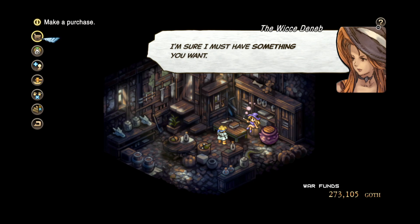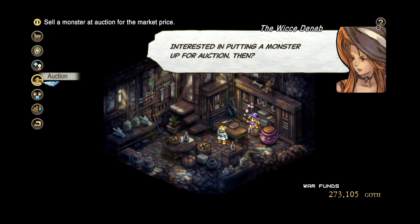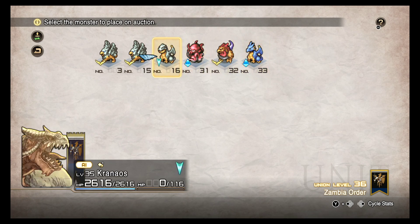I couldn't even find a tutorial in the game - it pretty much just said you get money. But here we are at any kind of shop - you go to the auction. For those of you that do not know how it works, you get to auction one of your mini monsters. You do get money, but what else do you get? Let's find out.